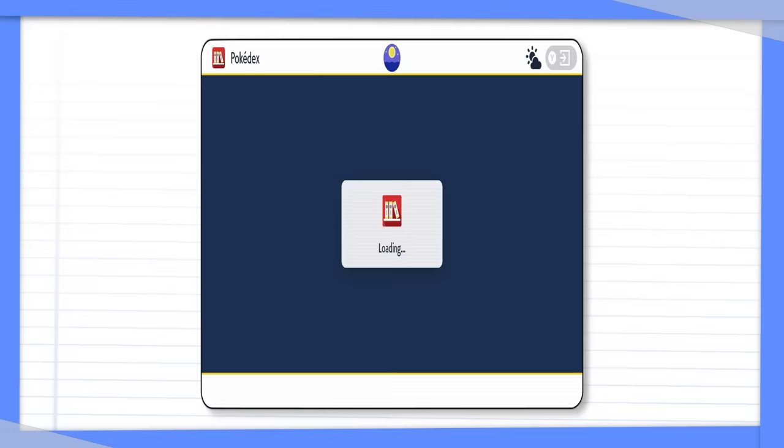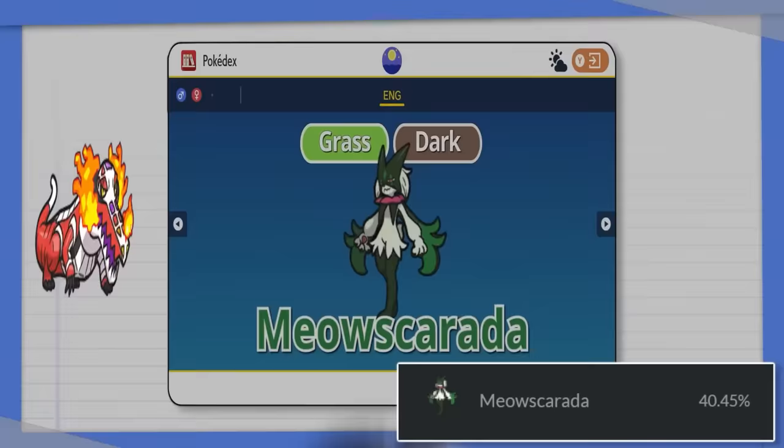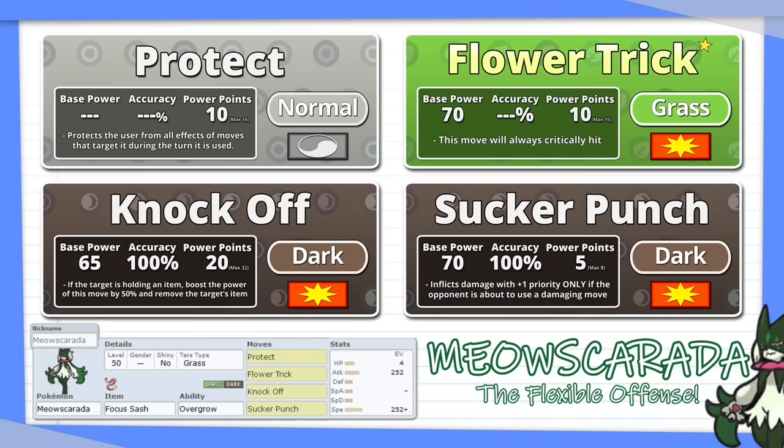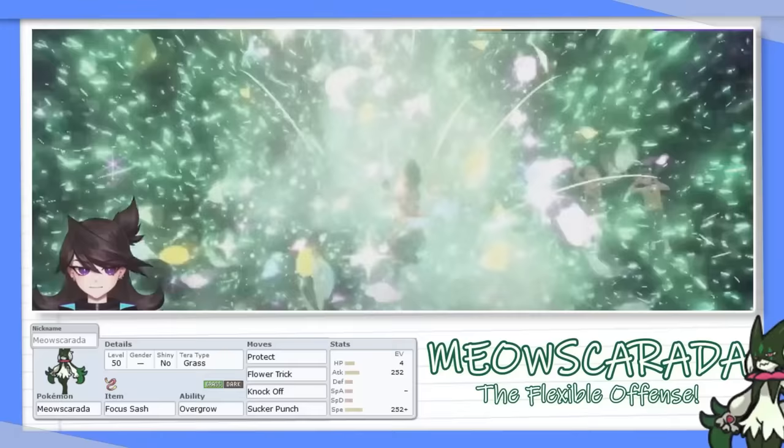Next, I chose Meowscarada. On its own it's already a great Pokemon, but it also pairs really nicely with Skeledurge — it threatens the Ground, Water, Rock, and Ghost-type Pokemon normally used to check Skeledurge. I went with the most standard Meowscarada set, which in my opinion is also the most flexible. I maxed out its Speed and Attack investment and gave it Focus Sash. The main idea is that it's a really good, flexible Pokemon that is almost always going to contribute when you bring it to a battle.